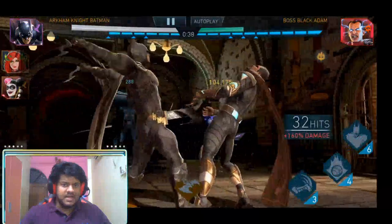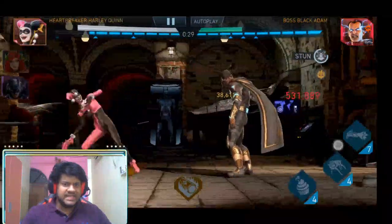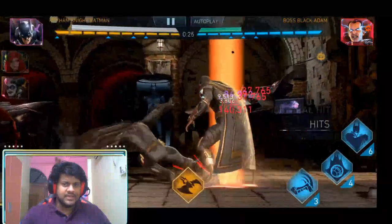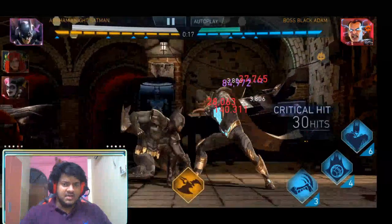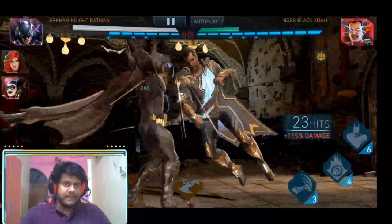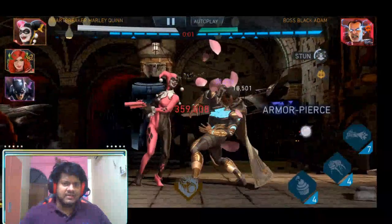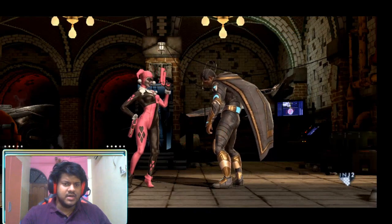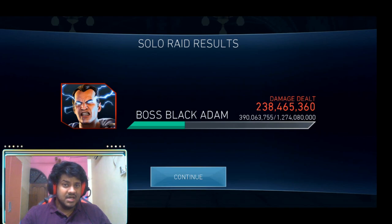I tag out again to Arkham Knight Batman as soon as Black Adam starts attacking, and when my SP2 is deployable I deploy it. It's a pretty straightforward fight. What I am doing here is dealing damage only when Black Adam is stunned — that is why the damage is increasing. When Black Adam is stunned he is not able to attack me, and the damage keeps climbing. This is the proper way to optimize Heartbreaker Harley Quinn gameplay. The result is 238 million damage, a 13 million increase from my previous way of playing with full combos.